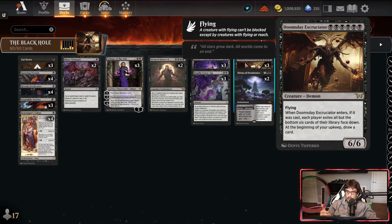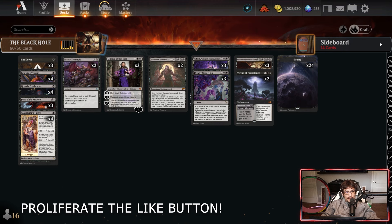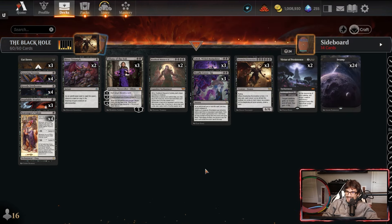At the beginning of your upkeep you draw a card, which isn't great, but we have ways to circumvent that negative feature. We don't want to draw more cards than our opponent once it's been played, so we like to use it as a blocker — it's a 6/6 so it puts them on quite the clock. If they can't remove it right away, they're in a scenario where they need to remove it after you've drawn some cards before they die.